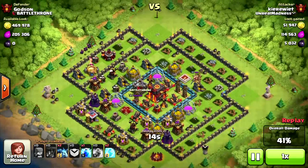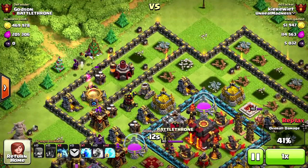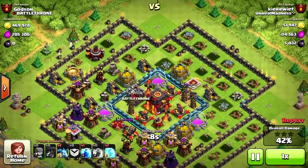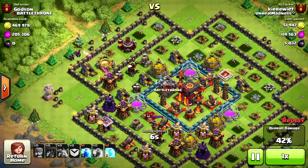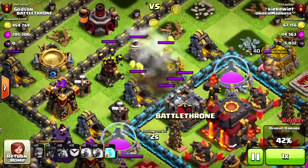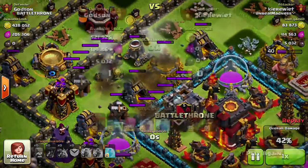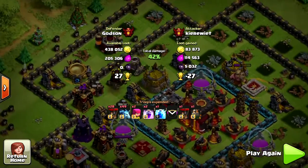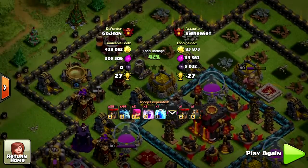That's a double defense right there — and I'm doing this without clan castle troops too. I really think this is one of the best Town Hall 10 bases ever designed. Let me know what you guys think about the new update and these orange glows. That's how you do it — thank you for watching, this is Godson and I'll see you guys next time.